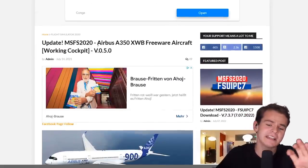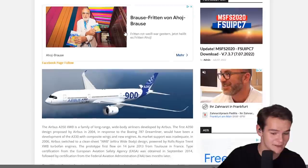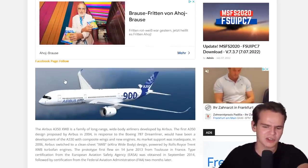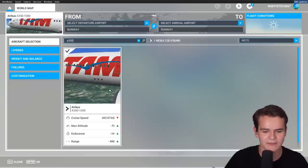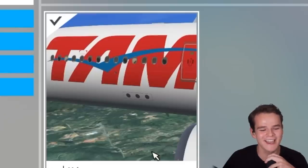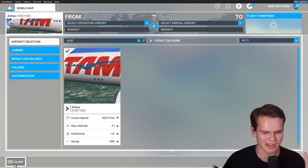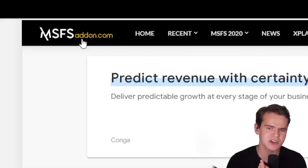Another plane I found very interesting is the Airbus A350 XWB. I can already see that this is an FSX picture, so I'm guessing it's going to be just another conversion plane. Even the thumbnail — that's just FSX. I think I actually reviewed this plane before on another website. Is it possible that MSFS add-on.com likes to steal planes?